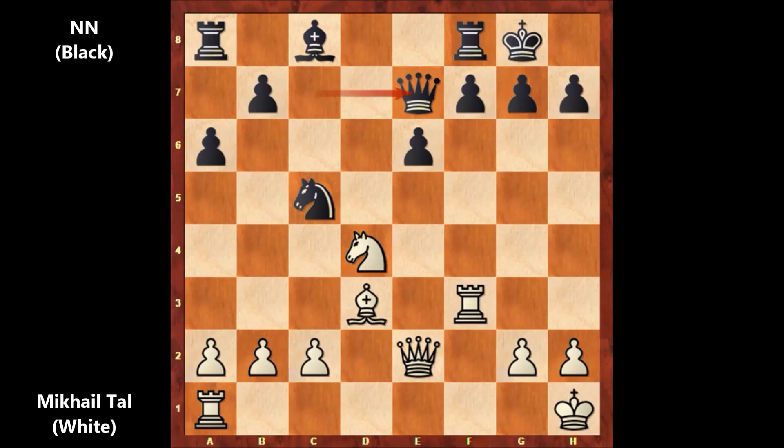Black captured the bishop. Why did Mikhail Tal capture the knight with the rook? Can you see why? Tal played bishop takes on h7, sacrificing the bishop — the Greek gift. Black captured the bishop, and then rook to h3, as expected. King to g8.